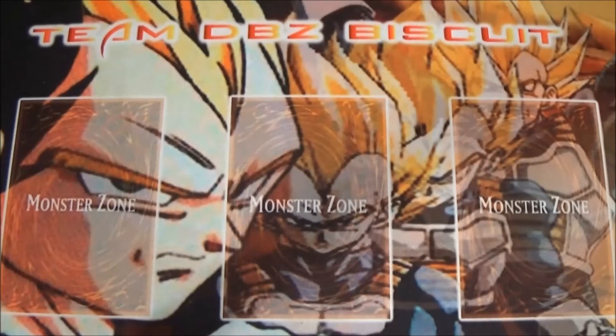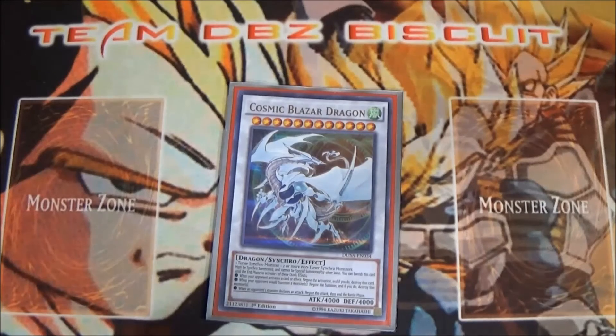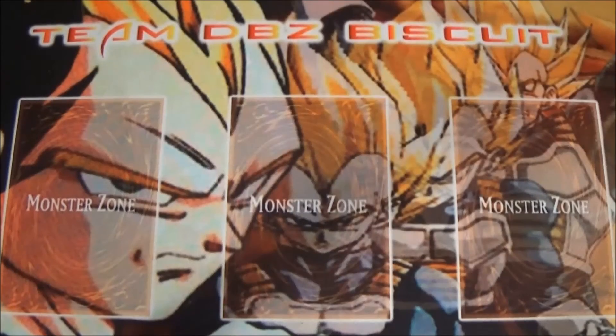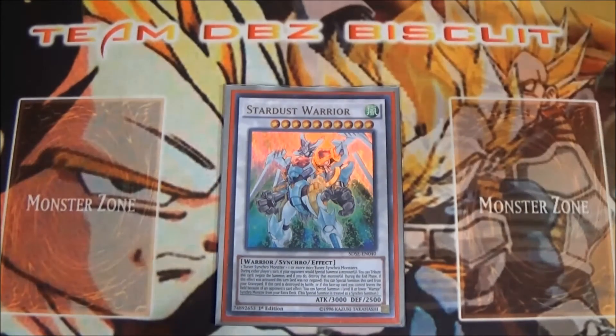For the extra deck, we're running one Cosmic Blazar Dragon — a big monster that can negate a summon, negate an attack, or negate any crazy card effect, all as a 4000 ATK beater. We're also running Stardust Warrior — he stops inherent summons of monsters, which is very useful against a lot of monster effects right now, and when he leaves the field he special summons a warrior to help with your synchro plays.